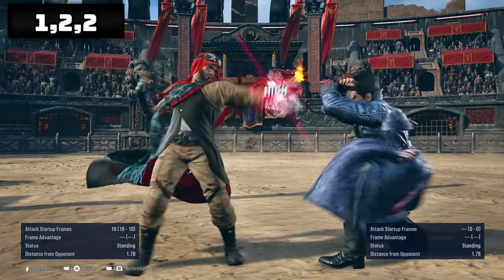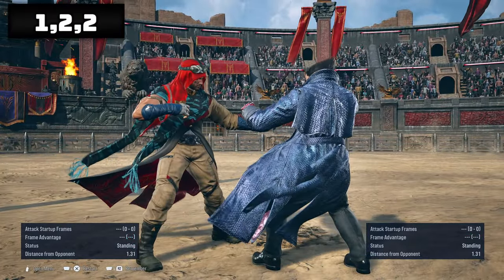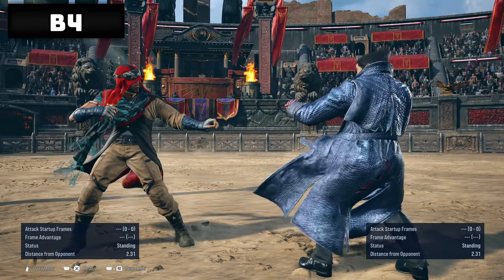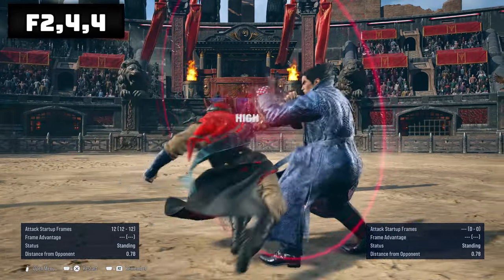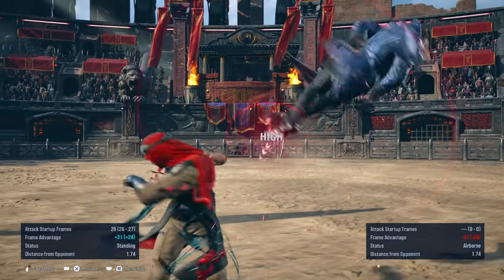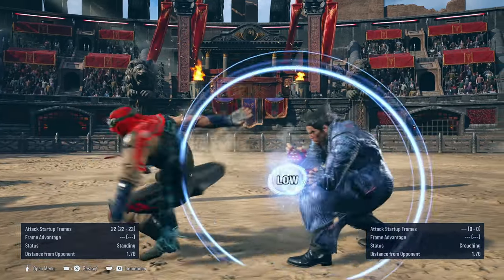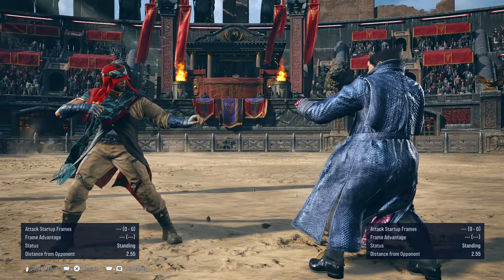Now moves you can use outside of blocking the opponent's attacks: 1-2-2, or delay the last two to check the opponent if they are impatient, to counter hit launch. Use back 4 at mid-range to capture the opponent attempting to run an attack or trying to gap close with other skills, for a counter hit launch or to check them for moving in. Forward 2-4-4 — the follow-up 4 is a low. If the target attempts to attack impatiently, the low 4 will counter sweep the target and the ender 4 will then lead to a tailspin.